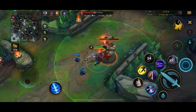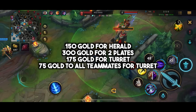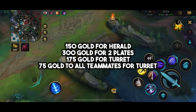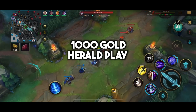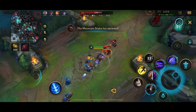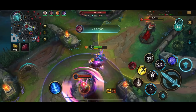Let's break down the math. You get 150 gold for taking Herald, 300 gold for the last two plates, 175 gold for the turret, and 75 gold to you and all your teammates, which equals 375 gold overall. So Herald gives your team 1000 gold, which at this point in the game is massive. Your objective now is to use that 1000 gold to snowball the game enough so that you're stronger for the second dragon.